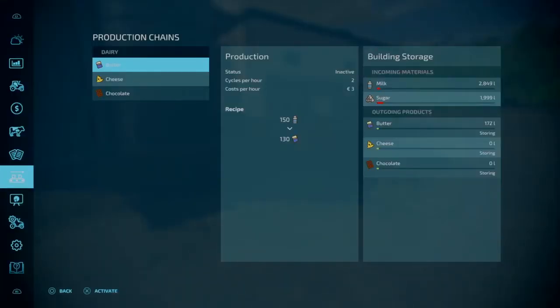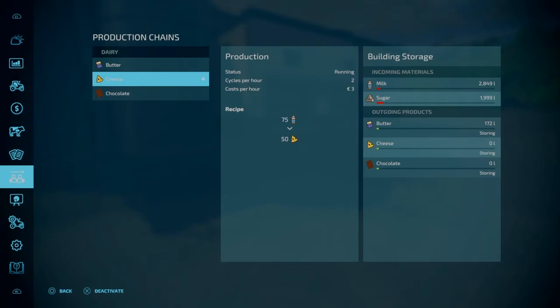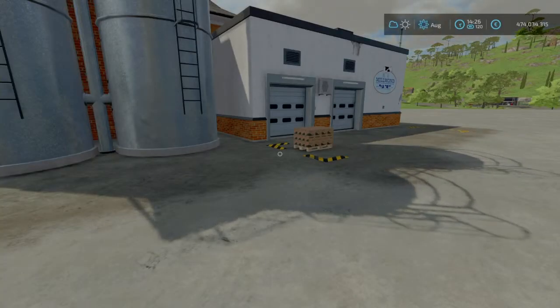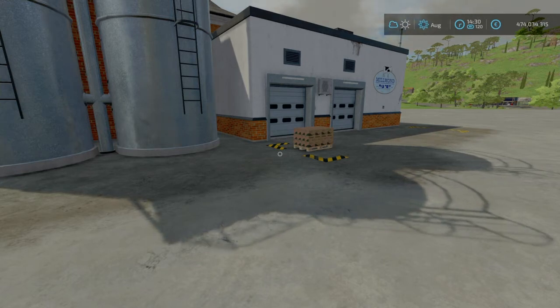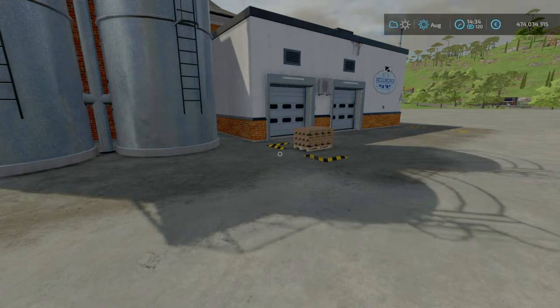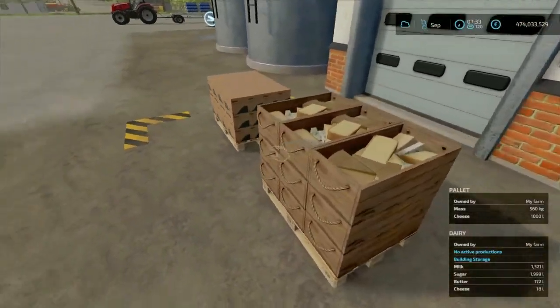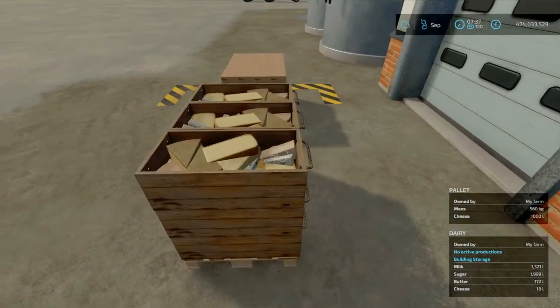What we'll do now, we'll go back to the menu. We'll deactivate the butter and we'll activate the cheese. We'll fast forward another few hours and we'll see what our cheese looks like. A few hours later, we're back — we have our pallet of cheese, like so.